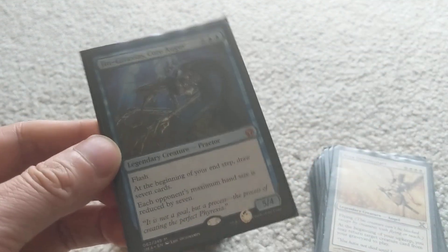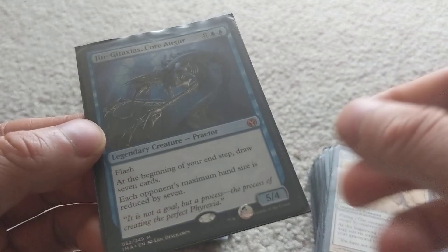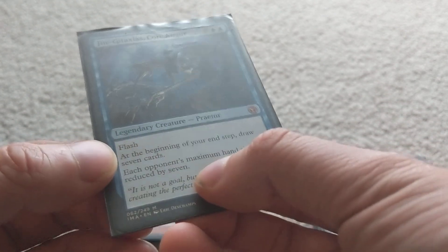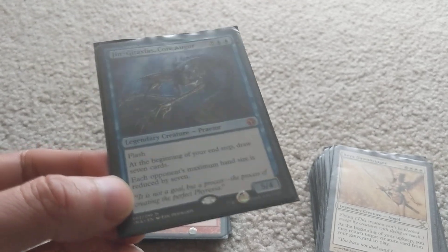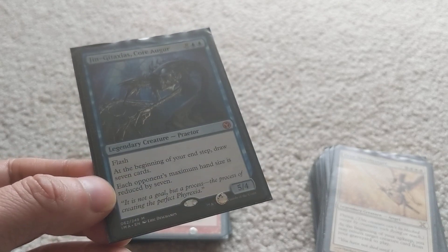Jin-Gitaxias, for example — this card is pretty ridiculous. At the end of your end step, you draw seven cards, and your opponent's maximum hand size is reduced by seven, which means they have to play everything or discard it every turn. Imagine cheating this out fast — this card is pretty ridiculous.